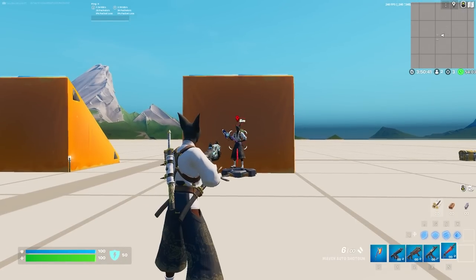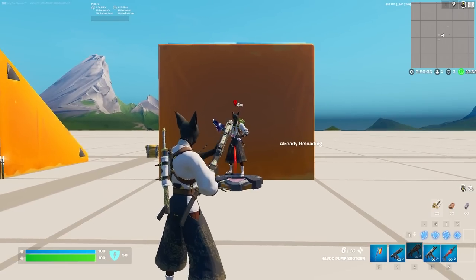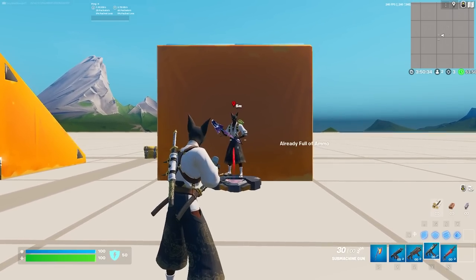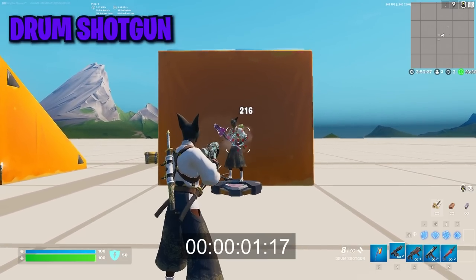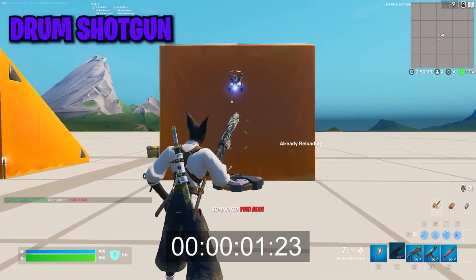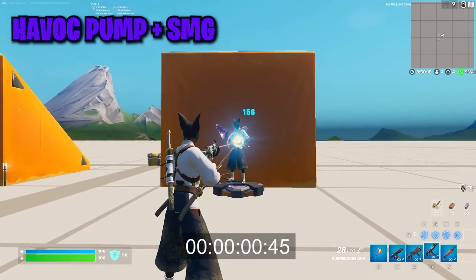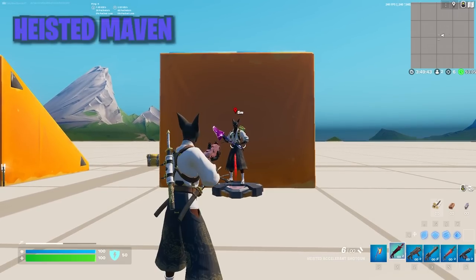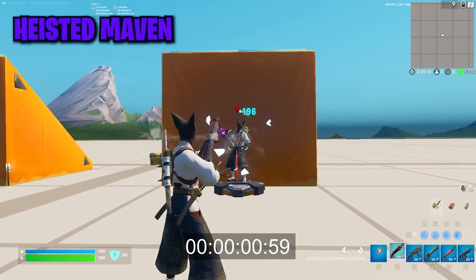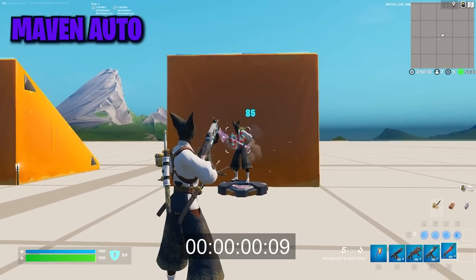Now let's get a little closer and see if there's an advantage with one of these weapons. We're going to test from five meters away — about as close of a shotgun fight as you're going to get in most cases. Testing the full-auto Drum Shotty to the chest, then the Havoc Pump SMG combo, then the Heisted Accelerant Shotgun at five meters out — that's absolutely ridiculous — and then the Maven Shotgun to the chest.